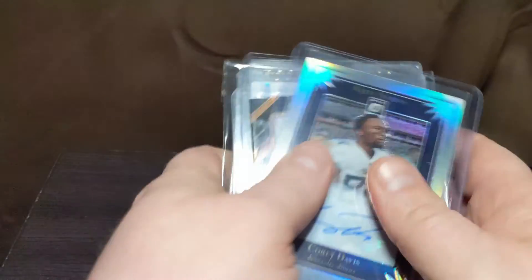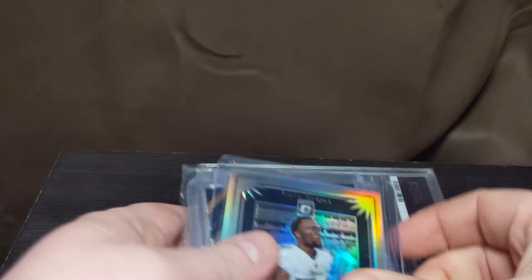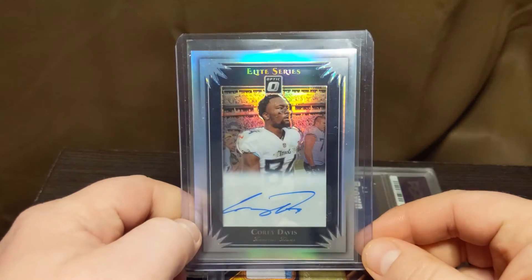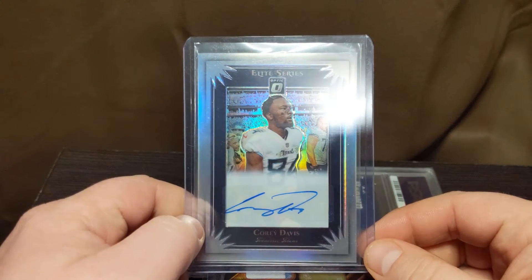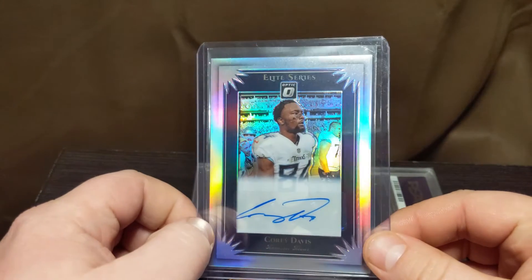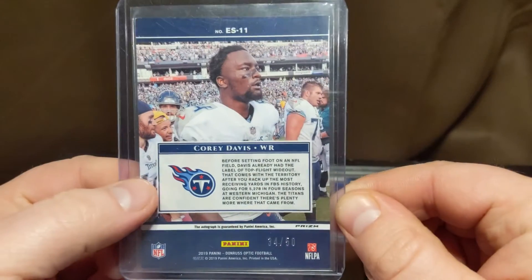Another big team I'm a fan of are the Tennessee Titans, so I've started a small collection of their autographs. Corey Davis had a breakout season this year — just shy of a thousand yards. Unfortunately, at the cost they'll probably have to let him walk this year, but I hope wherever he goes he has a solid continued career. That one's numbered 34 out of 50.